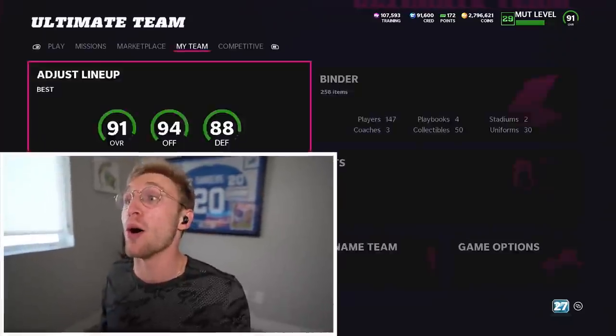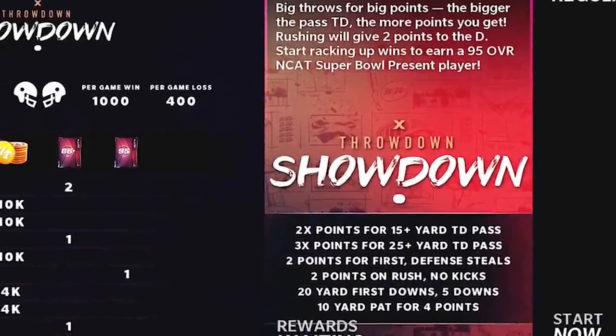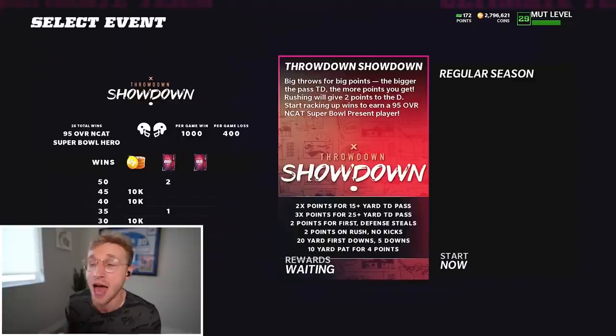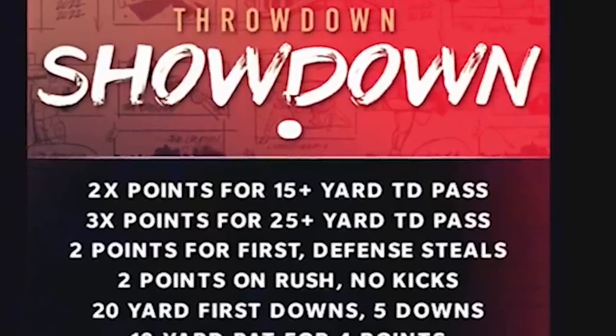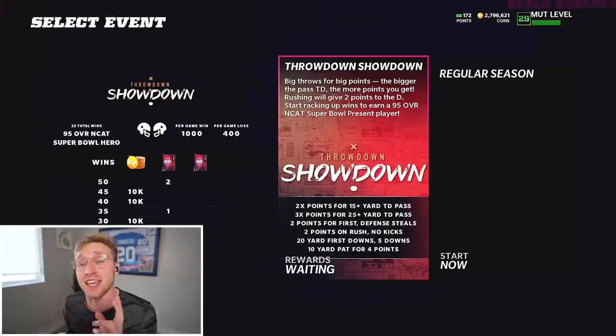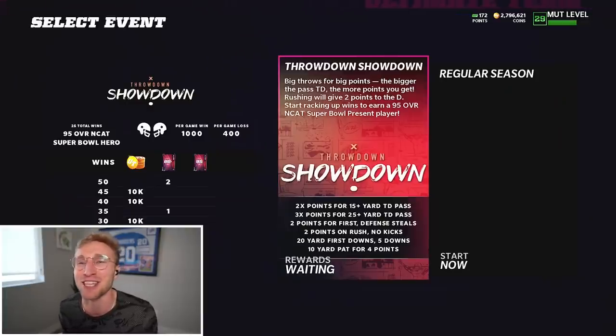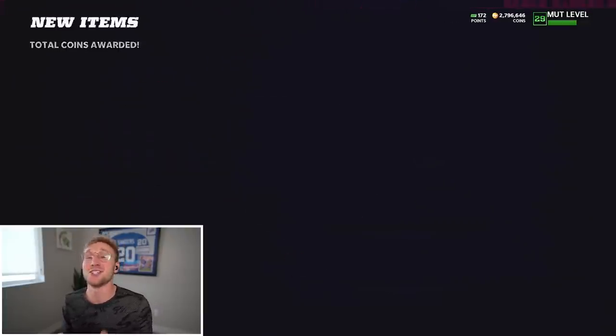Let's have it - oh, House Rules! House Rules is crazy and it is perfect for a guy like Cooper Cup. In this new House Rules throwdown showdown, you get penalized for running the ball - you not only lose two points, but your opponent gets two points if you run the football at all. You get 18 points for a 25-plus yard touchdown pass, 12 points for a 15-plus yard touchdown pass. Really all you need to know is you start in the second half and you've got to throw the ball a ton to win. And that's perfect because this is Cooper Cup gameplay.